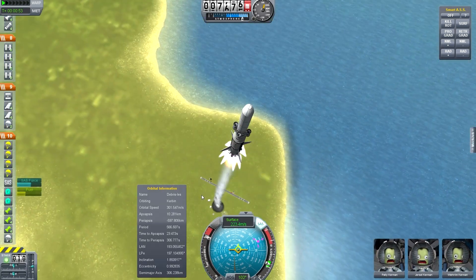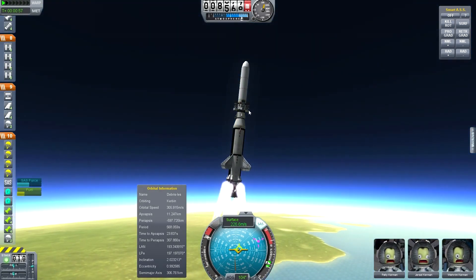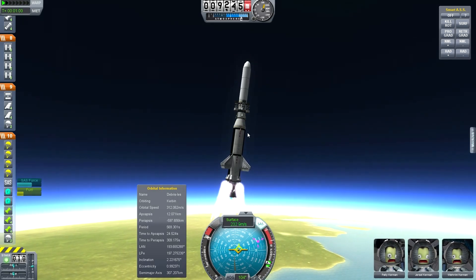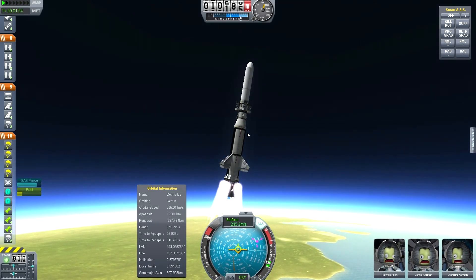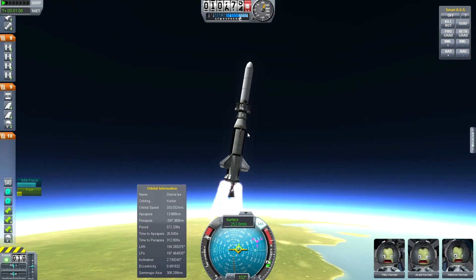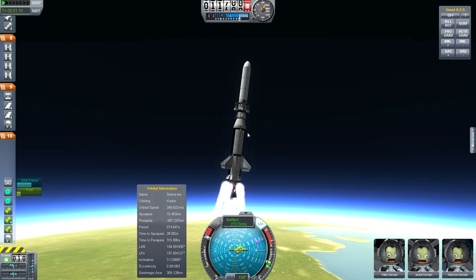Solid rocket boosters done and they drop off. Got parachutes — this whole thing has parachutes, everything should survive. If you watch it sometimes, though, the parachutes will rip the device in half. Not sure what I can do about that, but for now we're just going to enjoy ourselves getting up into space.